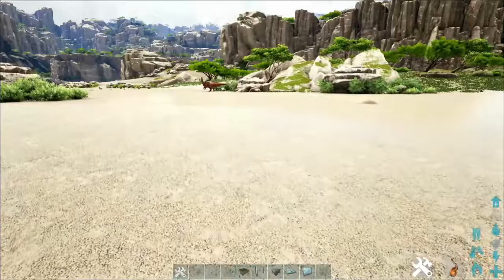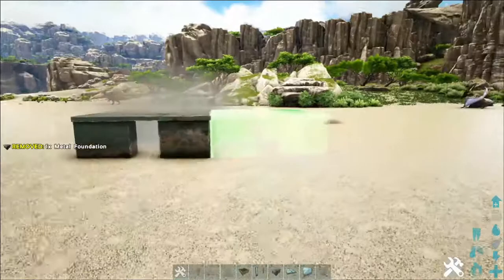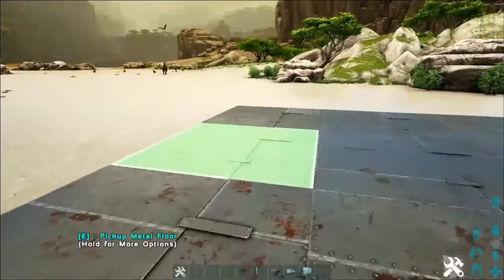Hey guys, Valeros here from the Arc Trade Federation. Today I will be showing you how to build a greenhouse with 300% effectiveness and with stacked crop plots. We're going to do a simple 3x5 greenhouse — you can make it bigger if you want. We're making it 3x5 so we can have one of each crop that you can grow.